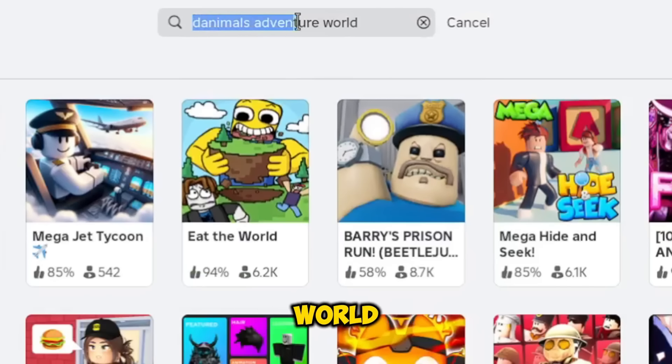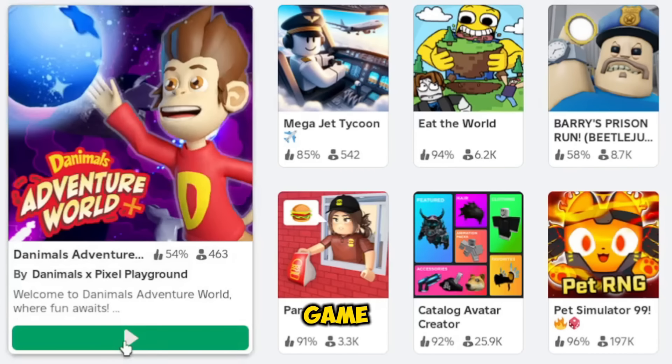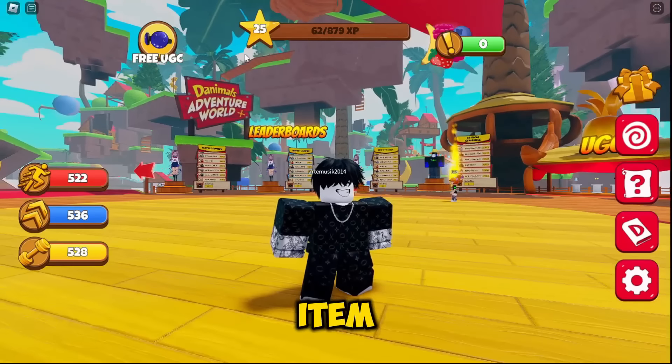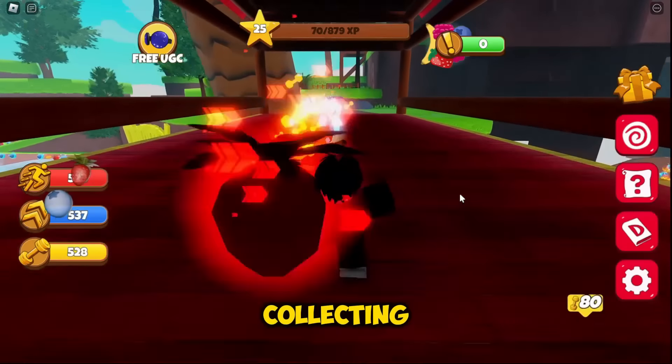Search up Danimal Adventure World. Click on the play button of this game. Once you are loaded, you have to reach level 20 in order to get the free item. Just go on this bridge and start collecting the fruits.